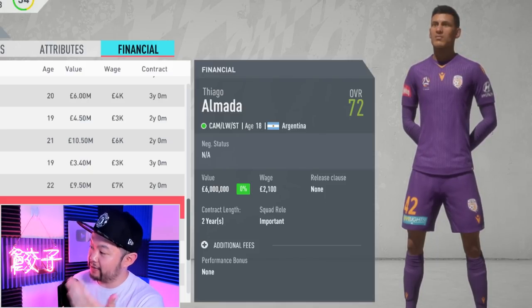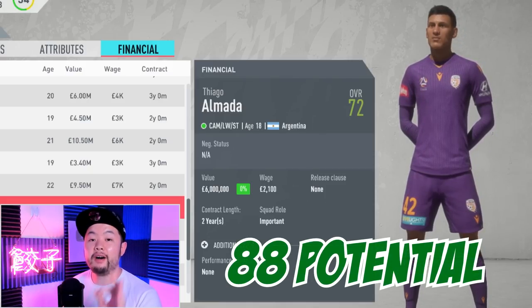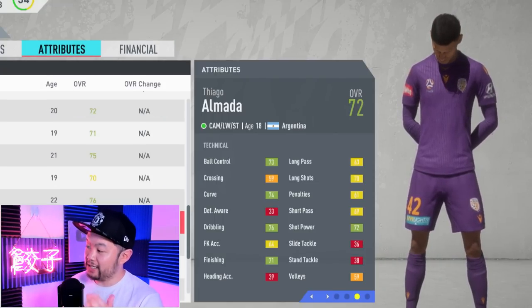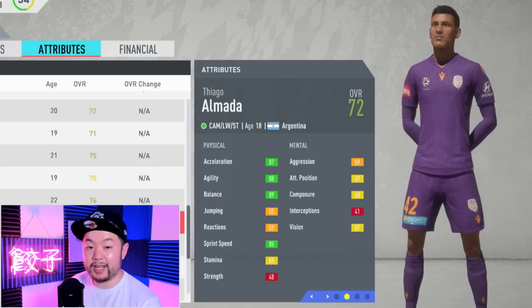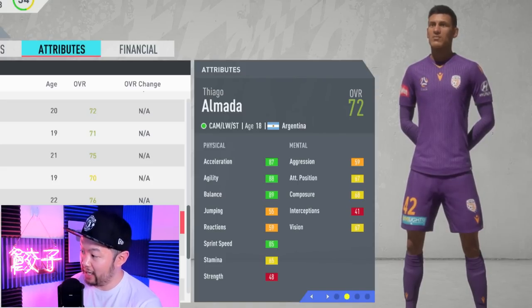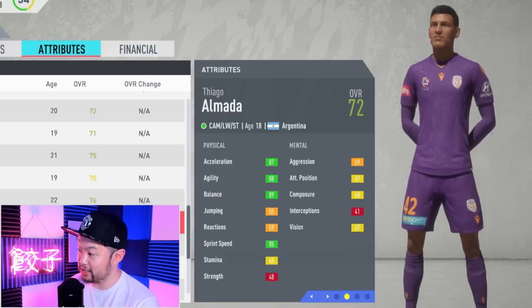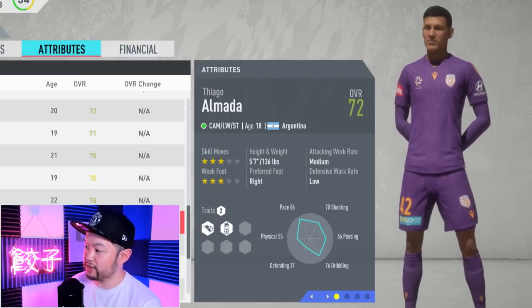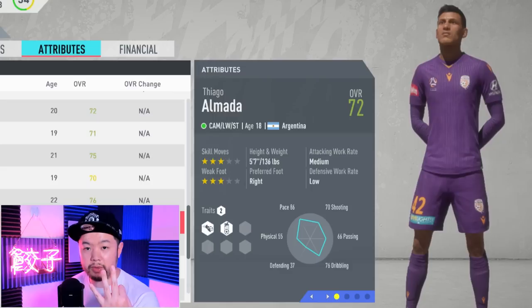Next up at CAM, we have Almada, who starts out at 72 and has a base potential of 88, with a starter value of 6 million. You can already see he is going to be very well-balanced, and check the physicals at 72: 87 acceleration, 88 agility, 89 balance, and 85 sprint speed. The Argentinian is 5'7", possesses three-star skill moves and a three-star weak foot.